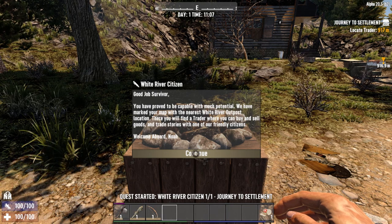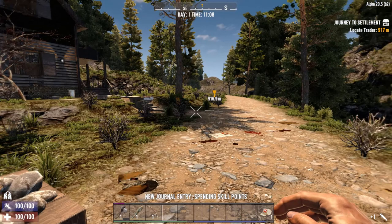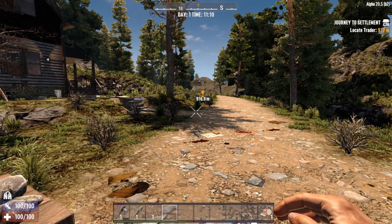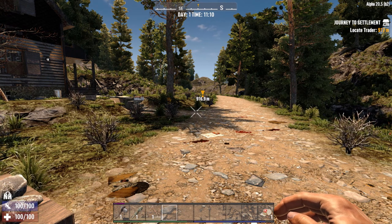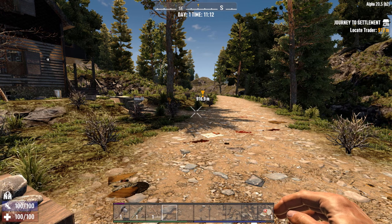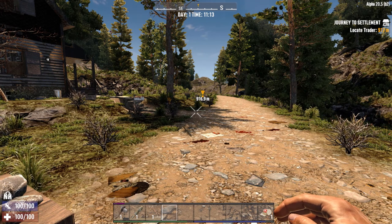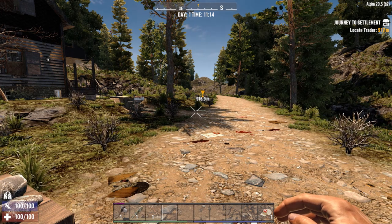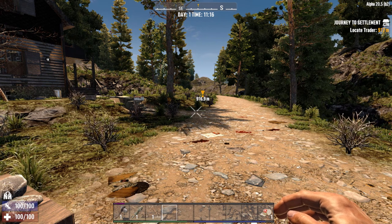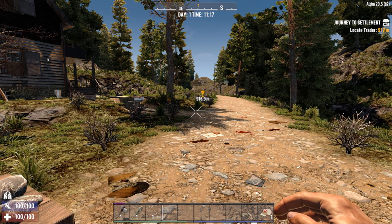That is how we get through the very basic welcome to Seven Days to Die content. After that you open up a trader route — we will cover that in a later video. In the next video I'm actually going to go over the perks and points system, since you get four points after you complete this first quest. It's only logical to do those before you go off and gallivant across the world. I'll see you in the next one.